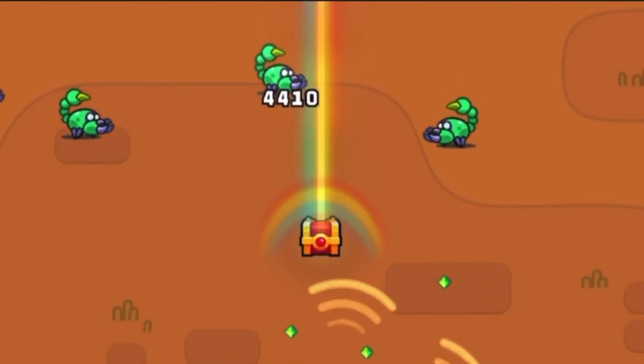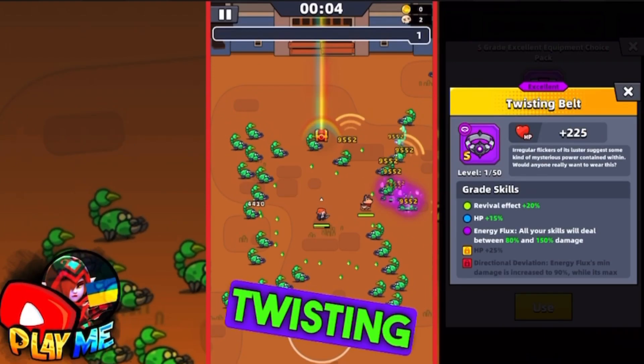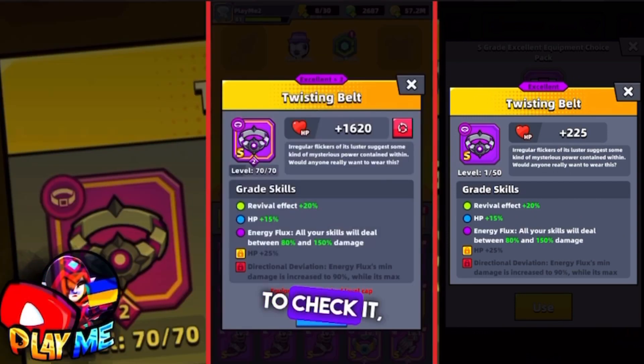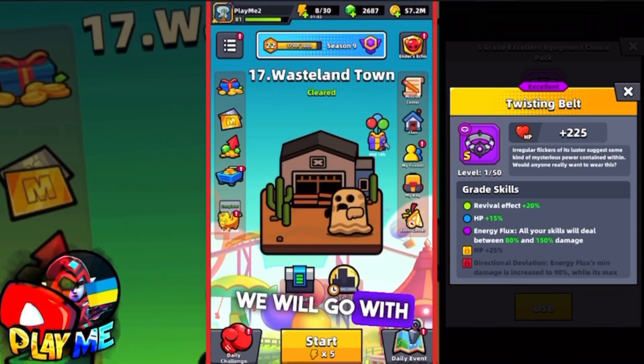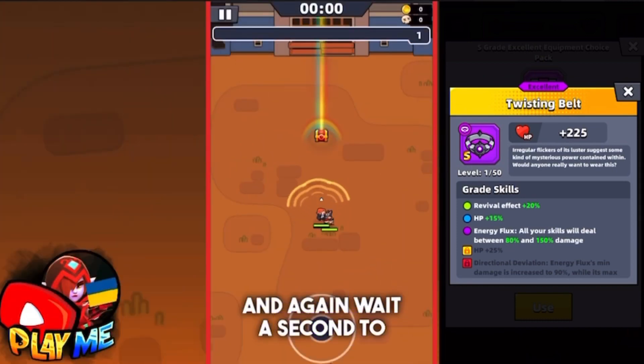Here you can see without the belt I did 4,410 damage. So let's find out if the Twisting Belt can give negative increasing damage. Now we will go with this belt and again wait a second to see enemies.